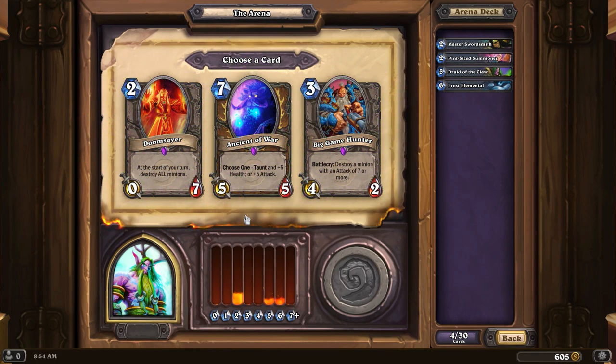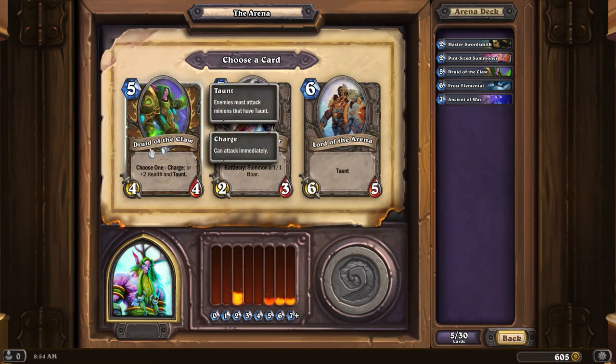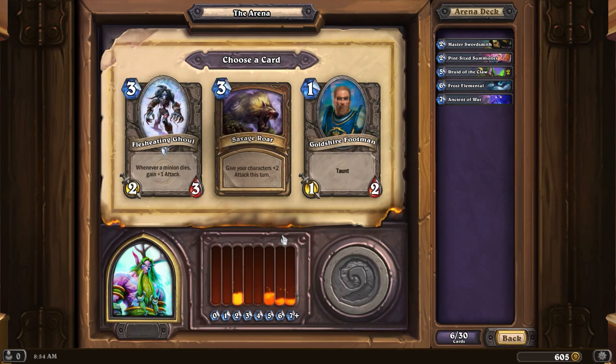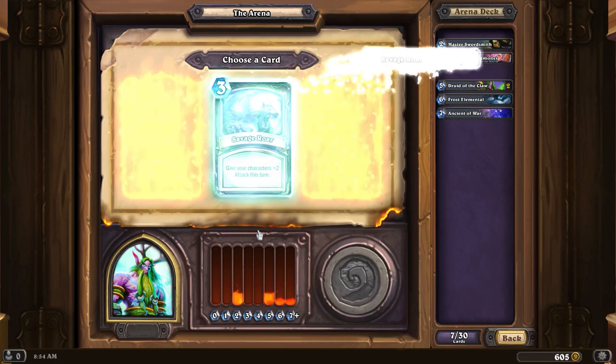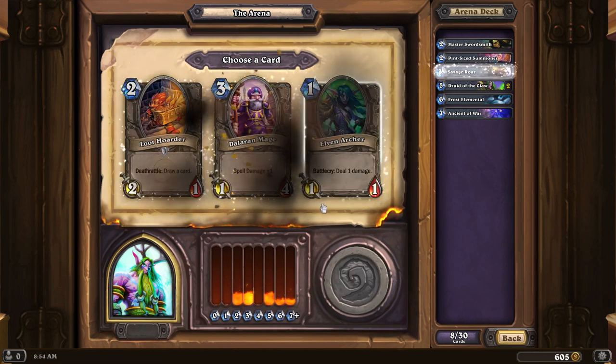Ancient of War is also really cool, but it's good to have at least one big game hunter in the deck. I'll go Ancient of War, just because it's early on. Druid of the Claw — all of these are fairly nice, but it's going to have to be Druid of the Claw. Savage Roar is a good surprise finishing move. There's another one. Brewmaster? No. I think we'll do another Savage Roar.